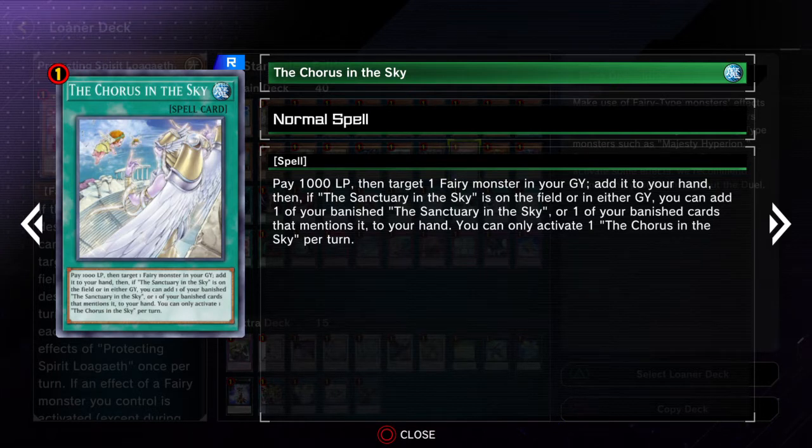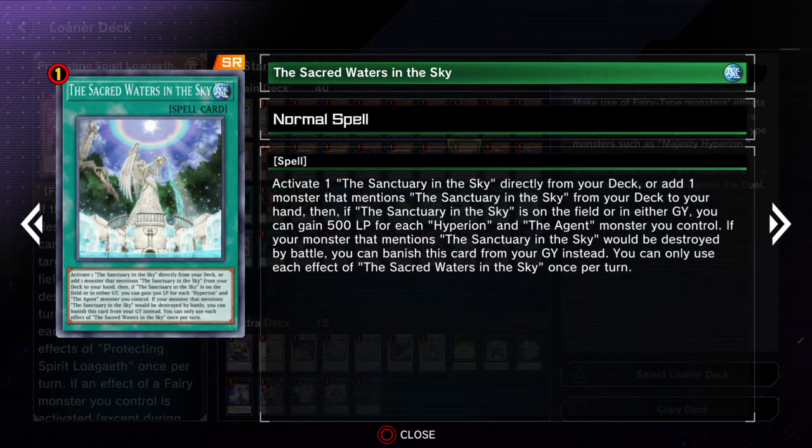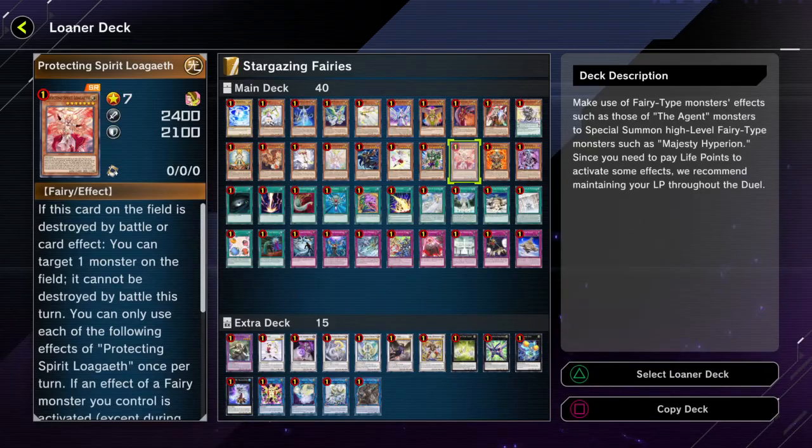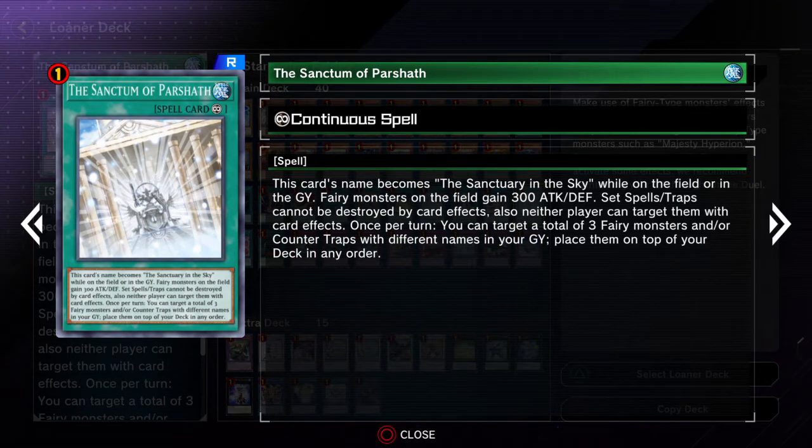The Course in the Sky is really good for helping recur fairies back into your hand. And then this one basically can either activate the Sanctuary in the Sky or add a monster that mentions that card — basically whichever one you need, so that's pretty cool. Sanctuary in the Sky has a pretty basic effect, but it's mostly there to help facilitate your monsters and spells that need it on the field. This acts as another Sanctuary in the Sky too, so you basically have three Sanctuary in the Sky because of that other card.